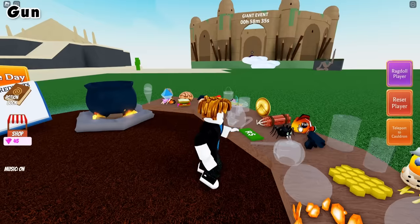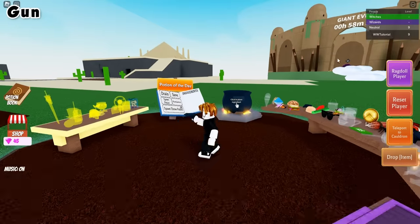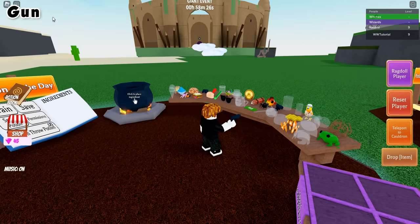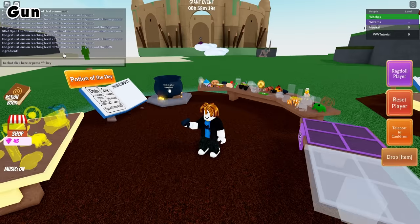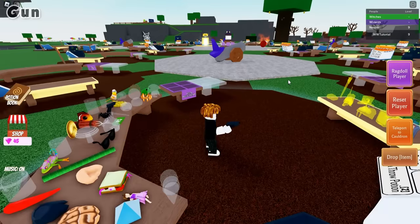To get the gun ingredient, all you need to do is reach level 9. I'm level 9, and I just unlocked the gun ingredient. In chat there's a message that says congratulations on reaching level 9 — you have received 5 gems and the gun ingredient. So it's that easy — just reach level 9.